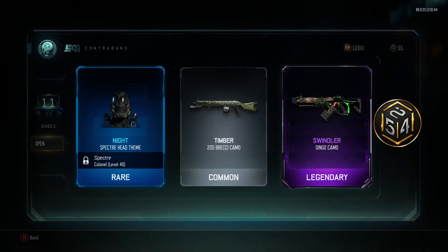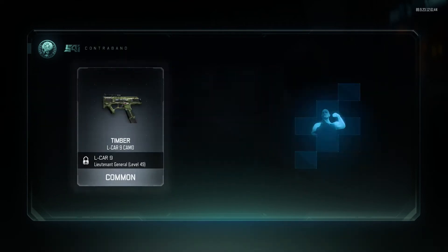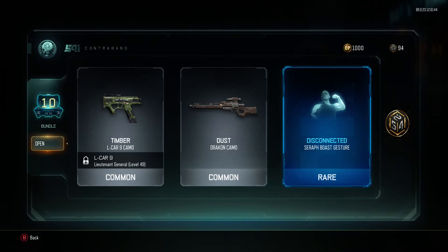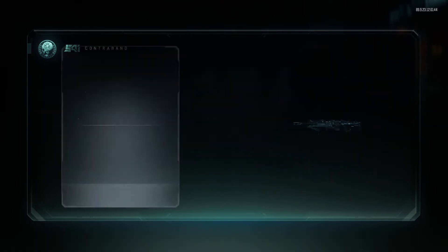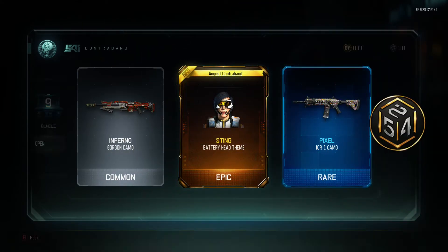We've got 13 more to go, getting a lot of crypto keys. I think I'm gonna save my 1000 COD points in case I want to get something — like if another bundle comes out like this, instead of having to buy 4000 COD points I'll only have to spend about 3000. So yeah, I'm just gonna save the 1000 COD points I have.